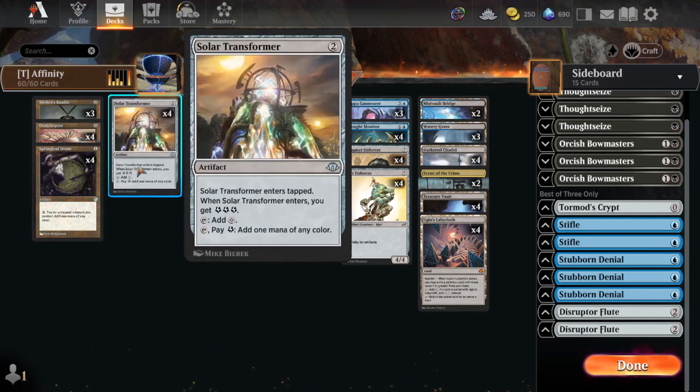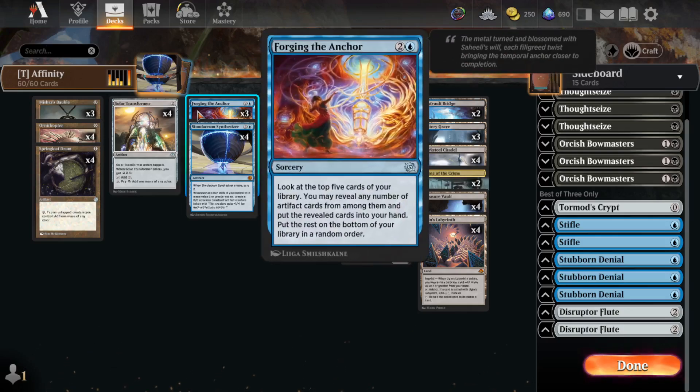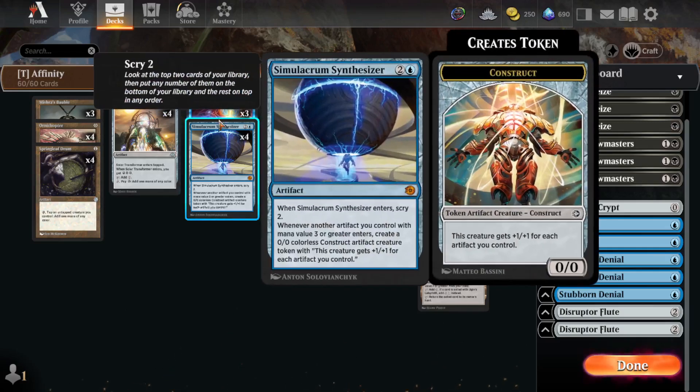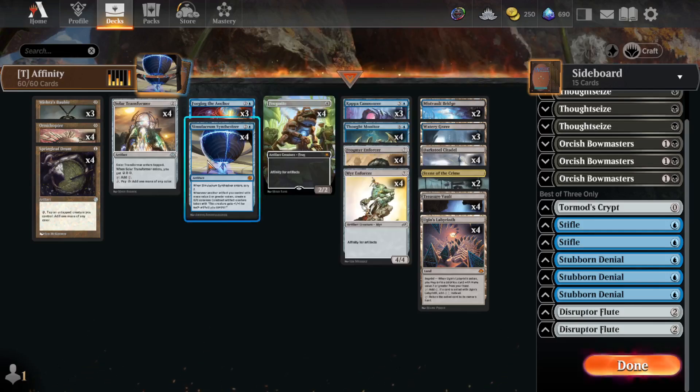Solar Transformer — primarily I wanted another mana source, and this one plays well with Ugin's Labyrinth. And there's another artifact. Forging the Anchor: everything but 6 cards — 10 cards are artifacts — so this is going to hit usually about 4 or 5 on average. Just draw 5 for 3, not bad.